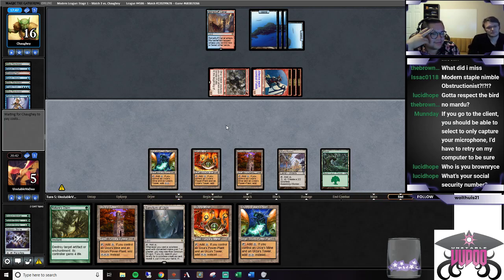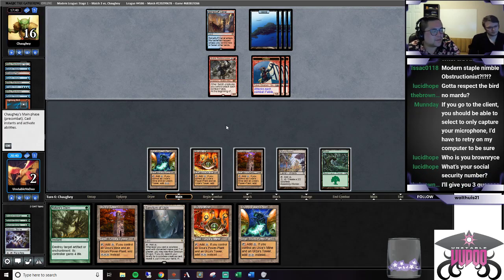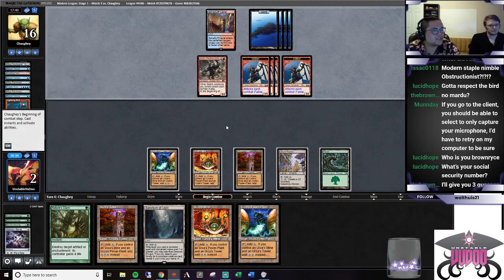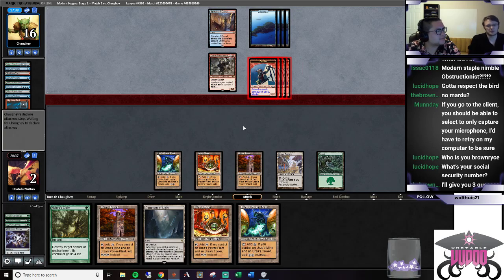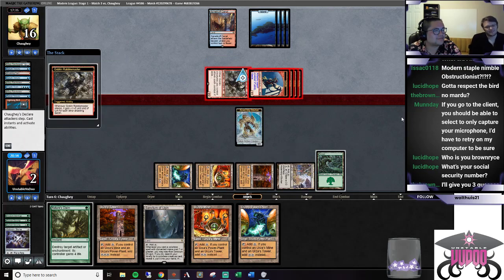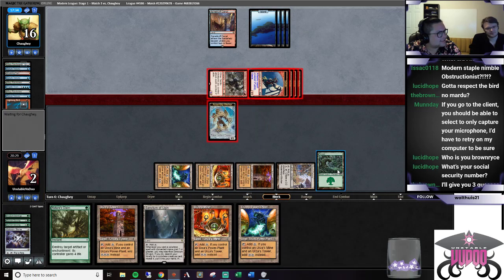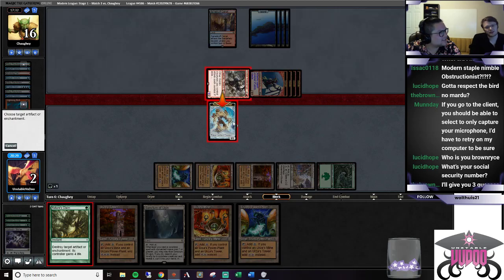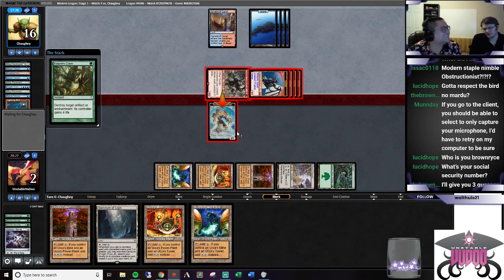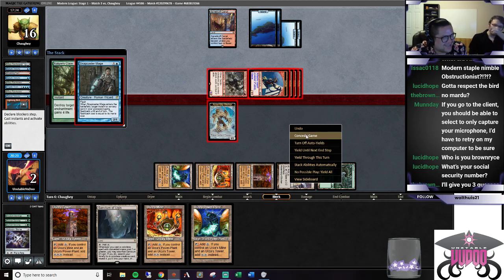Does that just kill us? It's neutral life - we'll be blocking the big dude, taking four but gaining four. So we'll be at two. This is going to be really awkward when they Cryptic Command our Nature's Claim on our own guy. Are we allowed to move the blocks? We are. Oh man, it'd be extra cheeky if they went Cryptic, bounce your guy, draw a card. They do have the Snap Bolt - I'm done with this.